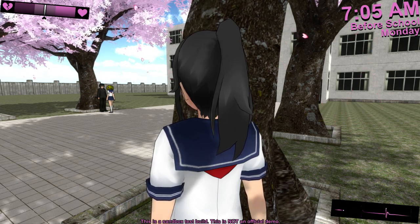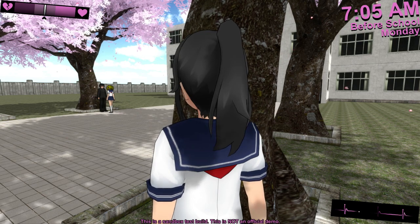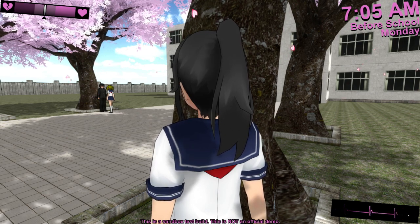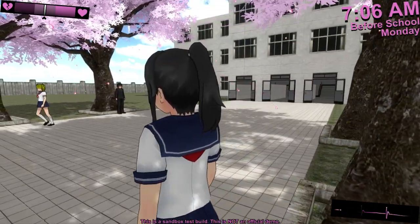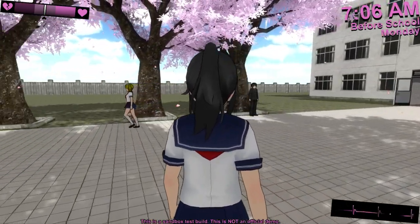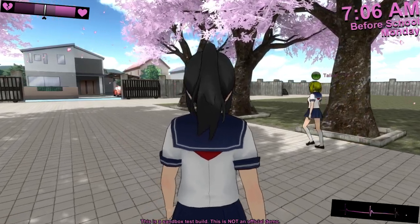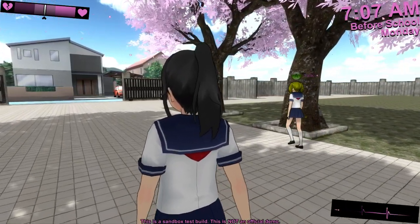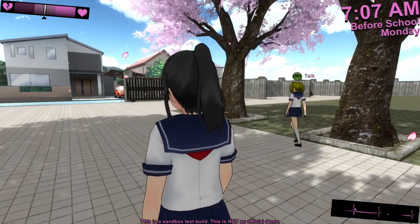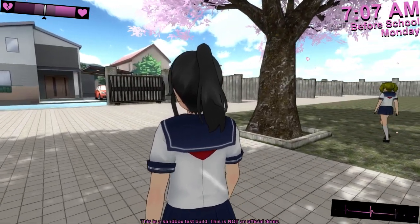We could stalk her until we see her breaking the school rules, then report her and get her expelled. We could commit murder, then plant the evidence on her to get her framed for the crime and get her arrested. We could stalk her until we find out if she likes any other boys and try to set her up with another boy so that she leaves Senpai alone.